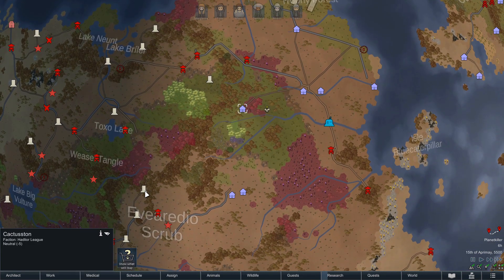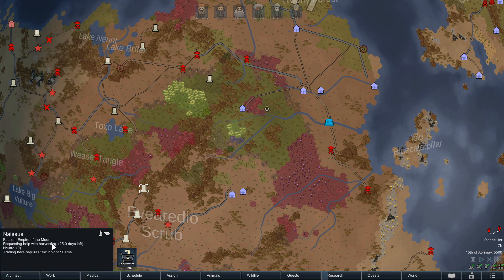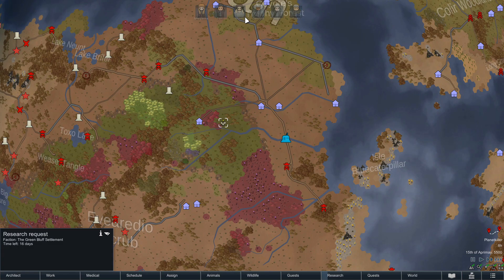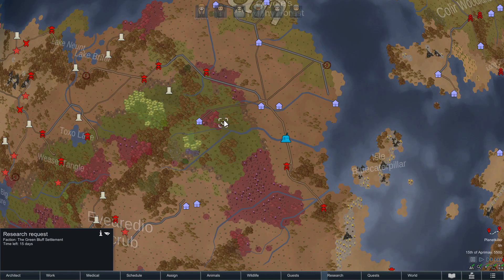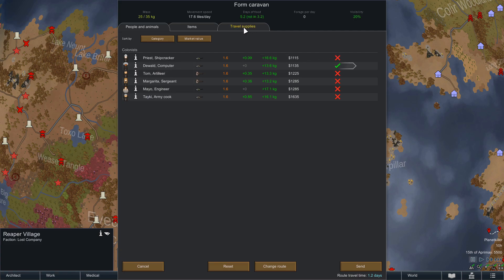It's right here — we have 25 days, it takes about four days to get there. Then we can help the Empire of the Moon. Got a research thing here, so I think I'll just send Duold out to do that right now, just while I'm thinking about it. Maybe we'll find some cool animals along the way.